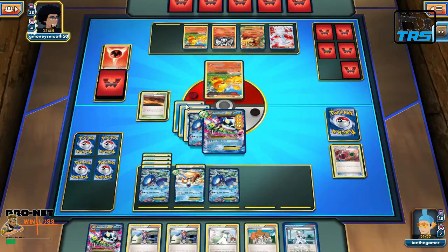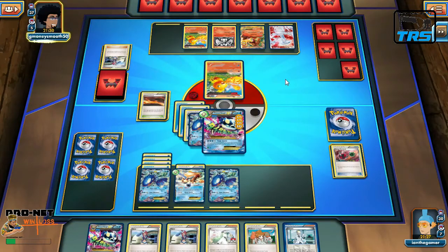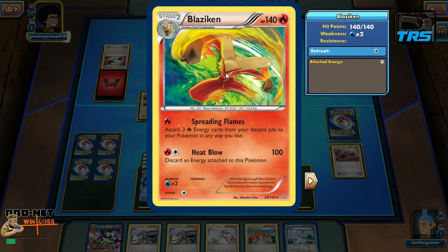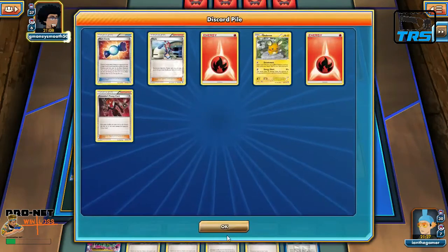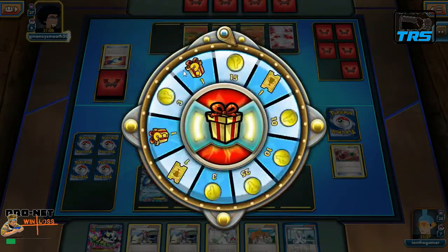They use Scorched Earth, discarding a fire energy and drawing two cards. Oh, I forgot Charizard was still on that bench — we've been putting chip damage on it this whole time, which is a plus. We see Blaziken — I think it's the one that attaches three fire energies from the discard to your Pokemon in any way you like — but there are only two left. And then we get the win!